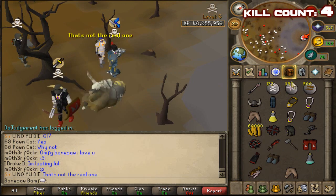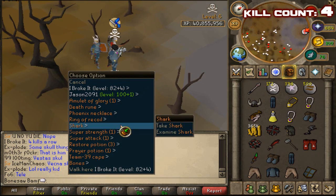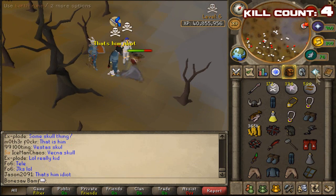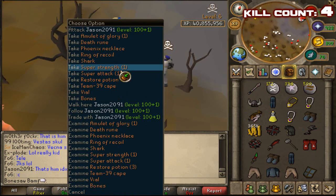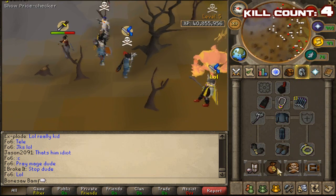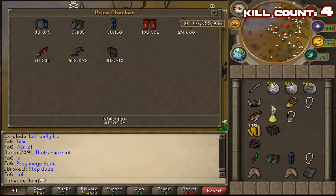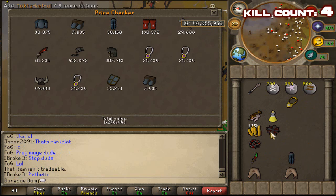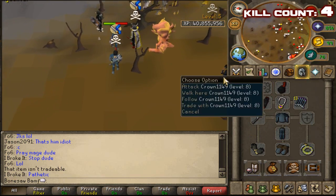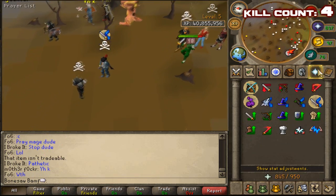So that's our fourth kill, guys. We've done it — four kills in a row. Thumbs up for that epic win, flawless victory. Let's see what this is worth — around two mil including the cash. Okay, let's go for a fifth right now.